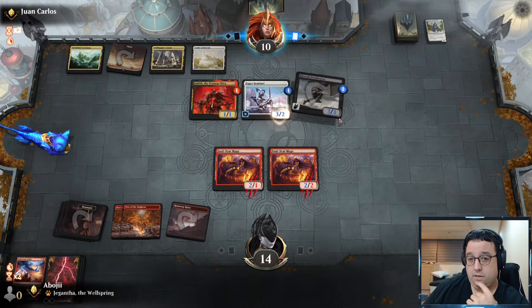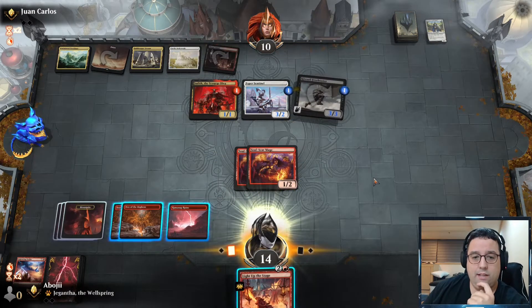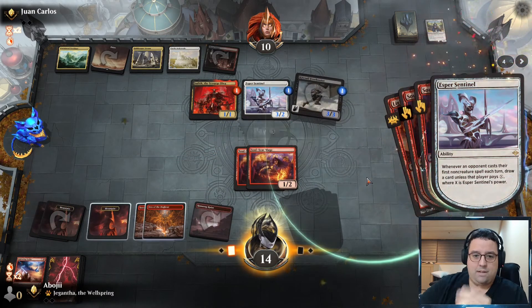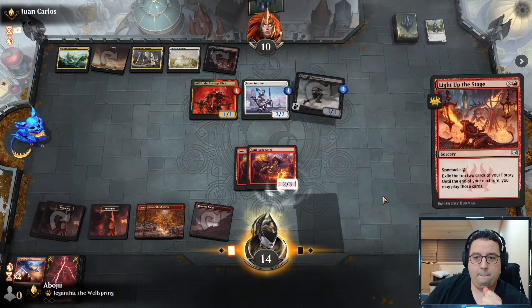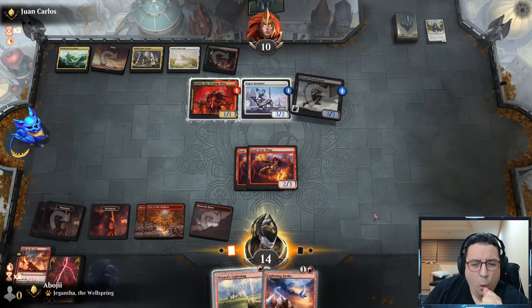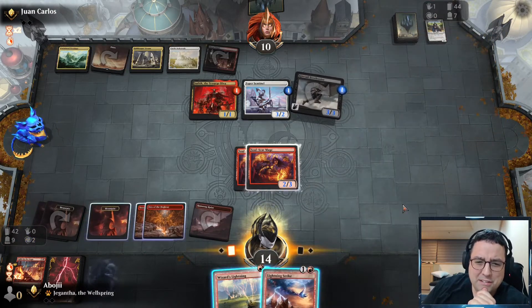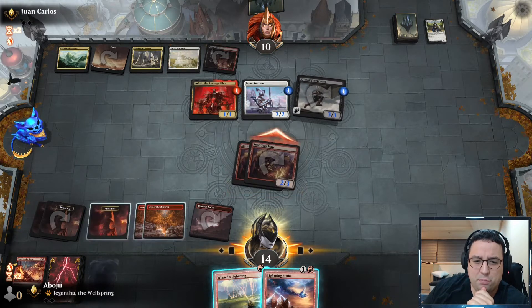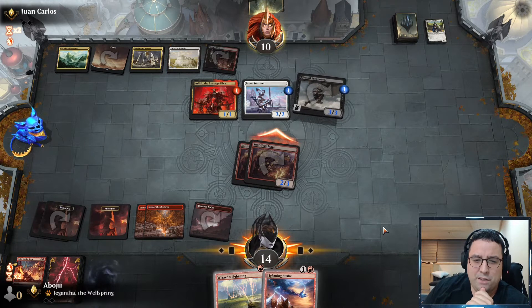Jumpstart is introducing a ton of awesome cards into Historic. Here is a list of all the decks I want to look at over the next couple of weeks — lots of tribal stuff, revisiting some old stuff like Tempered Steel which got upgrades, so it should be a whole lot of fun. If you see a deck on this list that you like, let me know down in the comments and maybe I'll prioritize that deck. As for today, we are playing Prodigy Burn.